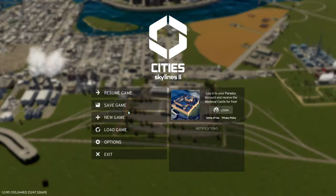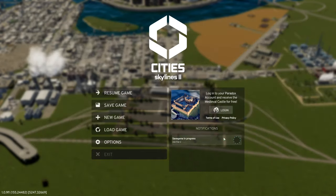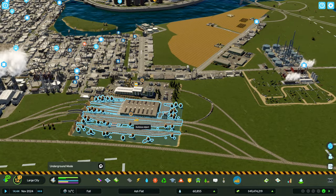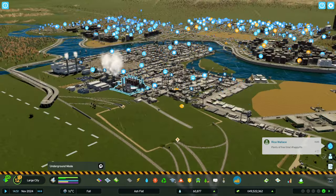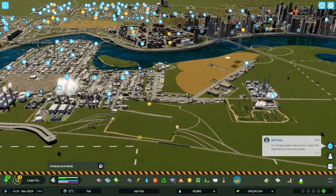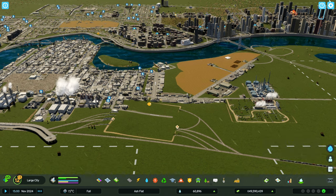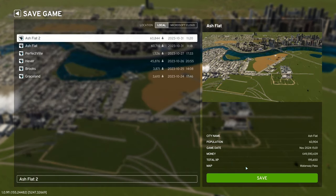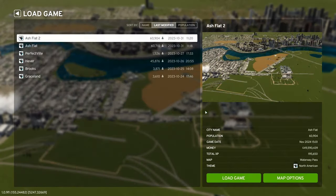If that didn't work, make sure you create a second save file. We're going to do Ash Flat 2 and save that as a different save game. Here's the bad port that we have - we're going to delete this and this. We don't want it right now. We'll save this into Ash Flat 2 and then load Ash Flat 2 to see if this fixes it.